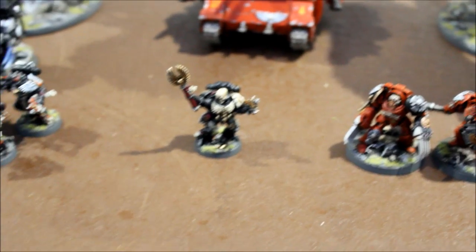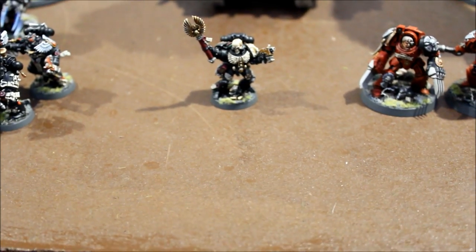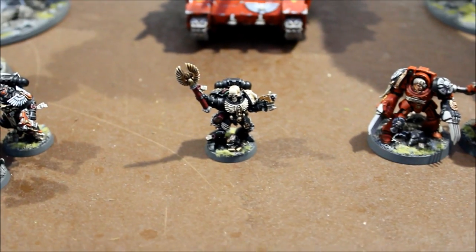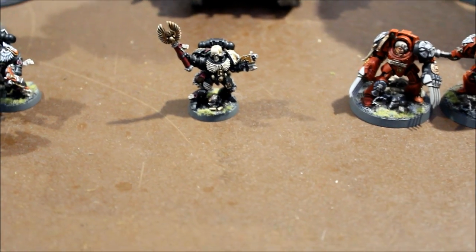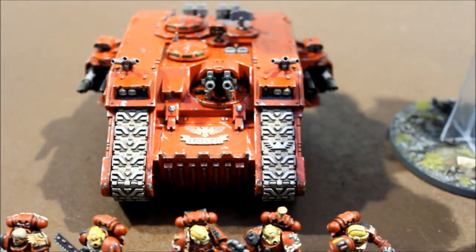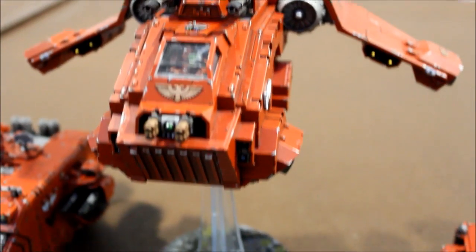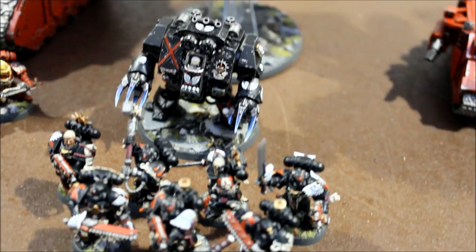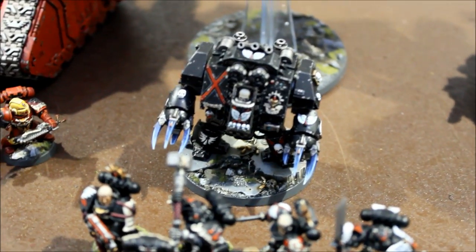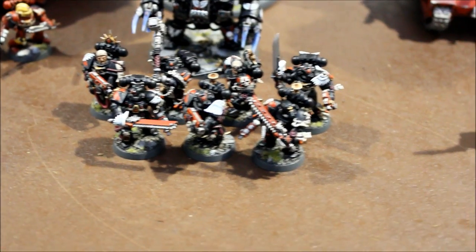James' 1850 point Blood Angels list — you've seen it before in previous games. It's the Reclusiarch as his HQ choice and he's given him Melta Bombs with a spare five points. Troops: five Assault Marines with the Land Raider as dedicated transport. Then the Stormraven Gunship carrying Death Company Dreadnought and seven Death Company — there's a Thunder Hammer in there and two Power Weapons.